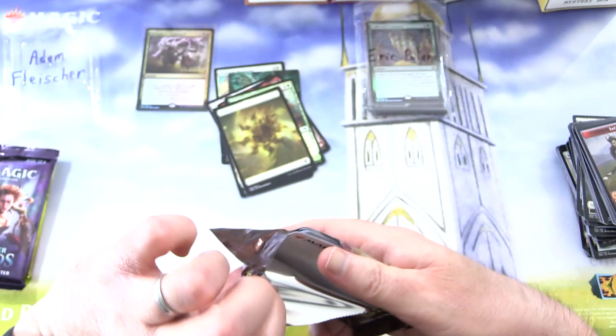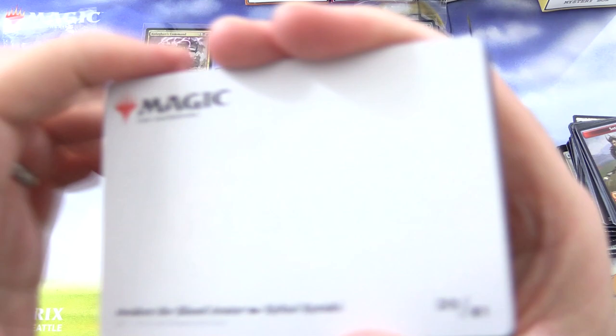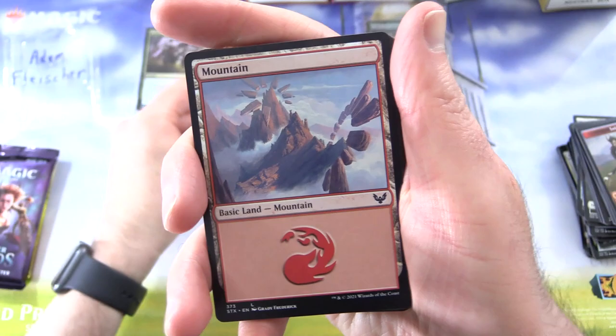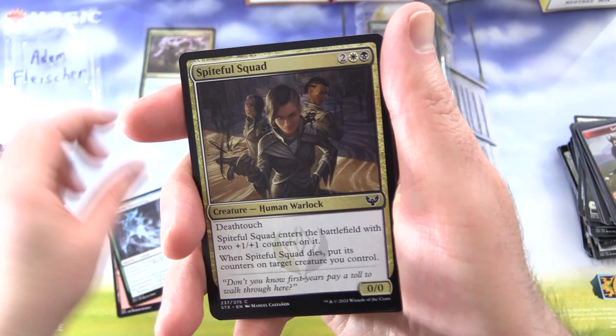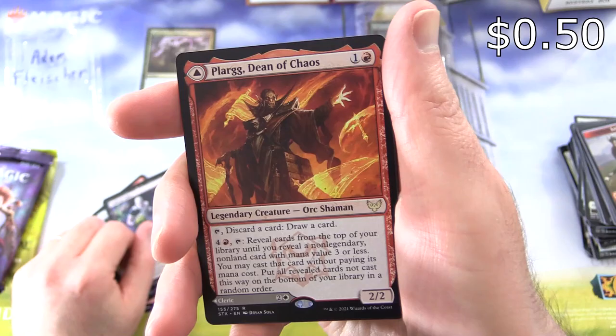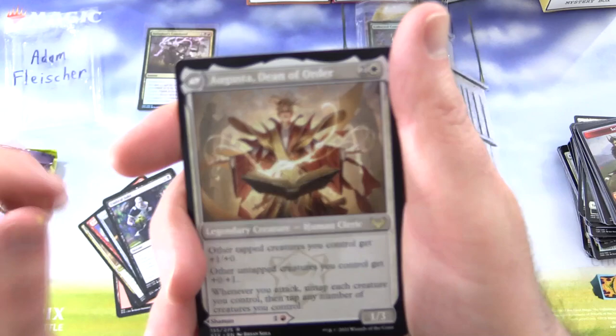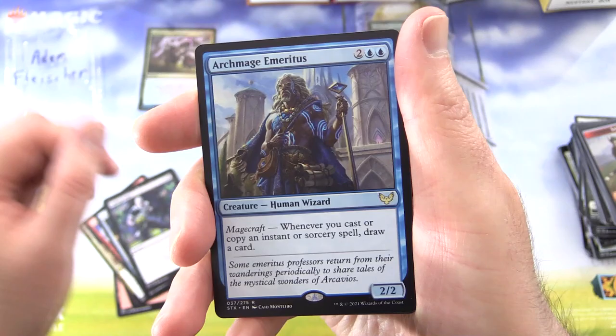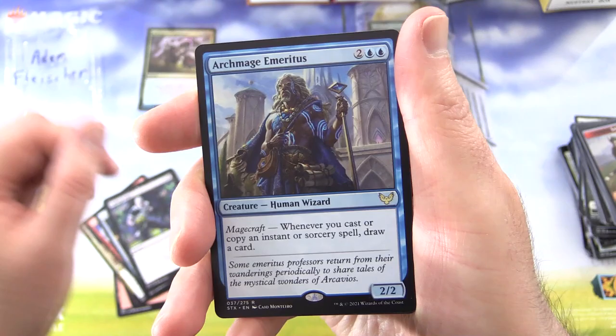Onward to Strixhaven, School of Mages. We had a pretty crazy pull out of this the other day — I'll check a link in the corner in case you missed that one, not to be missed. Awaken the Blood Avatar is the art card — very disturbing indeed. We get a Mountain, Fractal Summoning, Spikeful Squad, Eager First Year, First Day of Class, Letter of Acceptance, Mascot Interception, Umbral Duke. The rare is Plague Dean of Chaos, and on the other side we have Augusta Dean of Order. And is this a foil? No — Archmage Emeritus, extra rare there. Strategic Planning for the Mystical Archive, foil Frost Trickster.